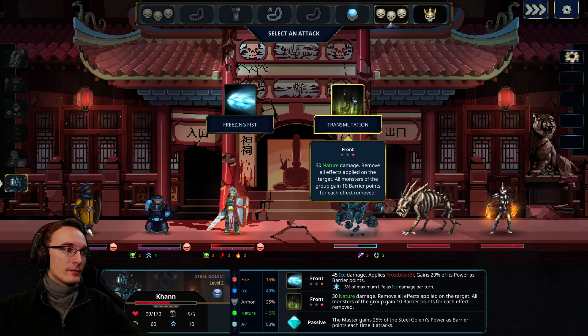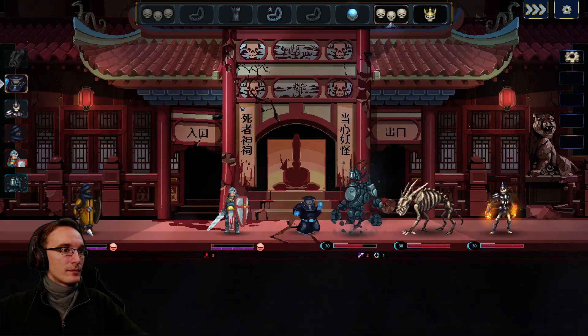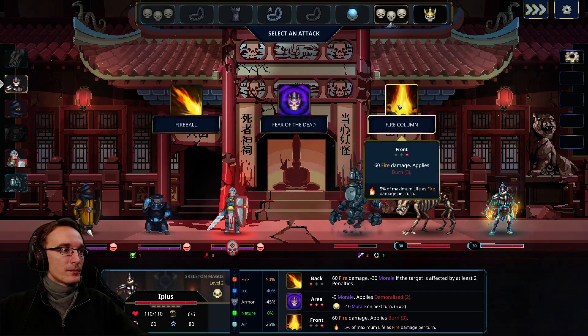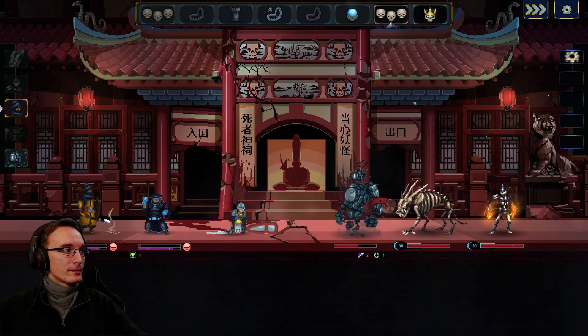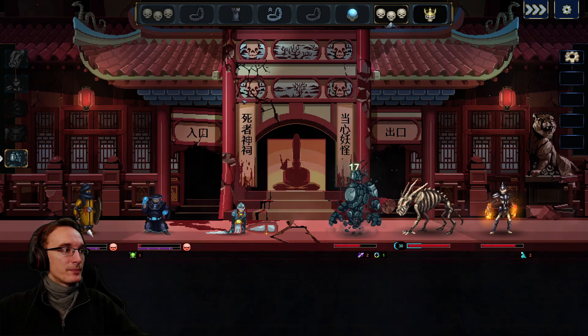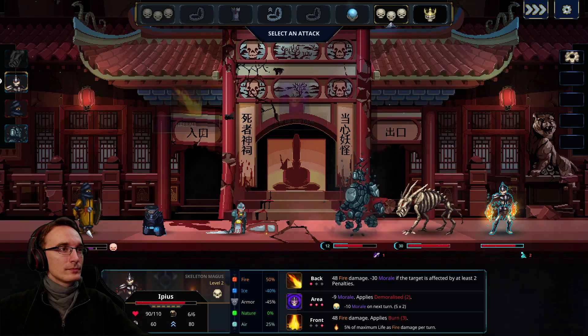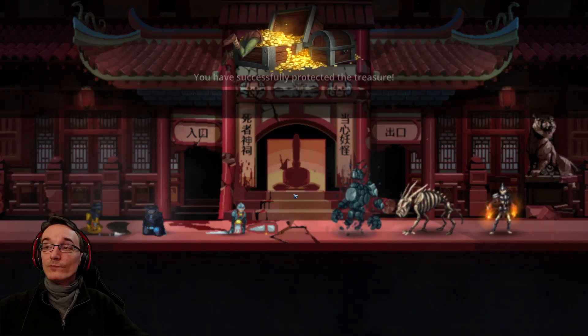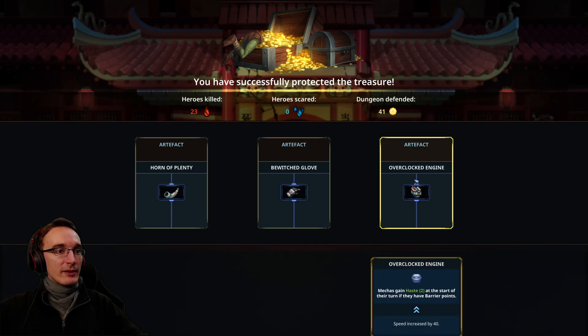That will slow things down but also give us quite a few barrier points. Let's do it. Let's take out the front row character. Looks good — I don't think anyone else will die. Good stuff! Monsters have a 20% chance to deal a critical strike when attacking — that's basically roughly plus 10% more damage. Mechas gain haste, but I don't have the mecha focus this time. Damage dealt by monsters to heroes at maximum life increased by 100% — I think I'm gonna pick this.